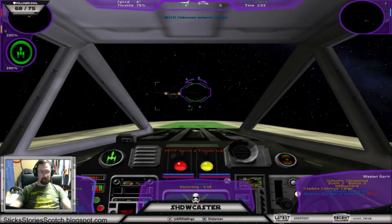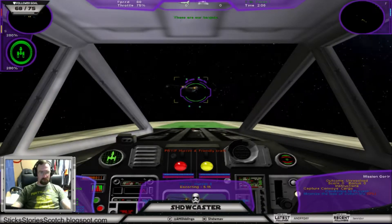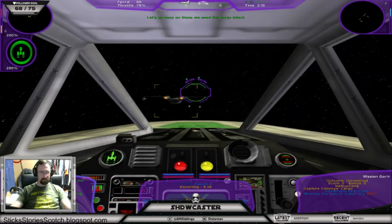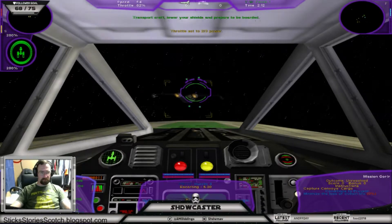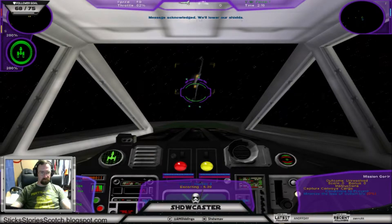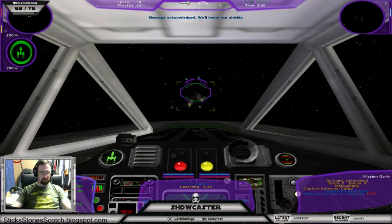He's been inspected, now we wait for these guys to turn hostile. Let's go easy on them, we need the cargo intact. Transport craft, lower your shields and prepare to be boarded. Message acknowledged, we'll lower our shields.